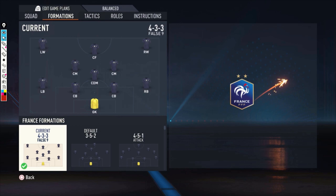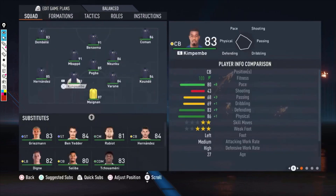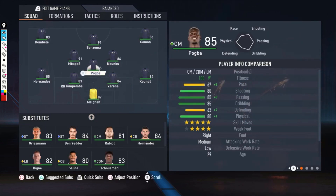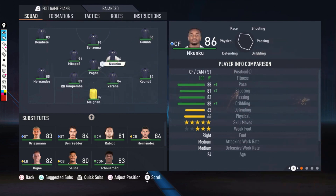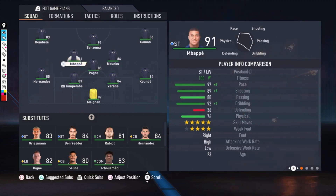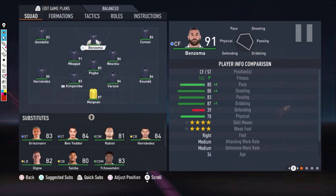This is the formation I was trying out in online seasons with the national team of France — the team I use the most when trying new formations. It's the 4-3-3 with the false number 9. The defense is mostly default. I'm using Pogba as the most defensive midfielder since Kanté isn't in the squad, Nkunku as a central midfielder, and Mbappe as central midfielder — which sounds weird but I'll explain later. Benzema is the striker and Koeman and Dembele are the wingers.